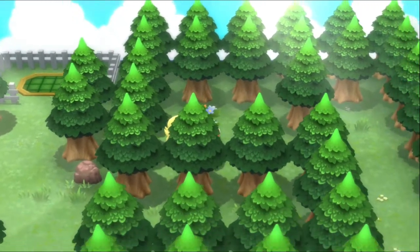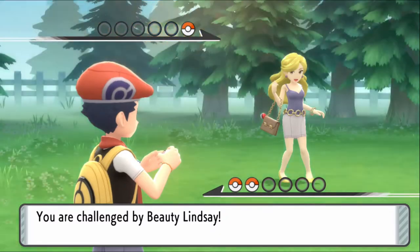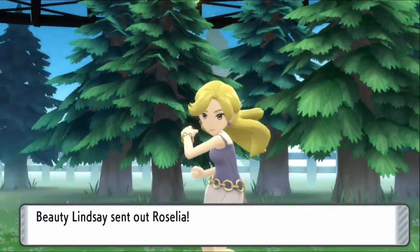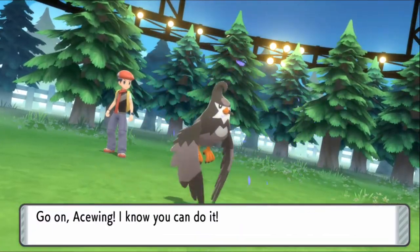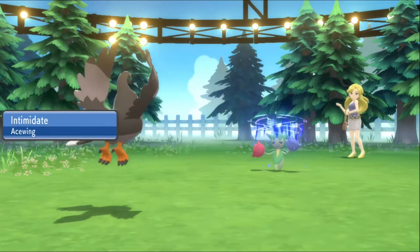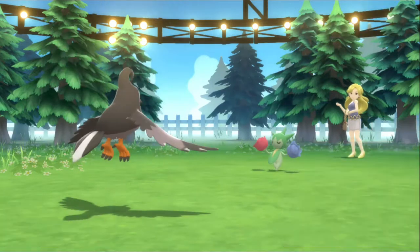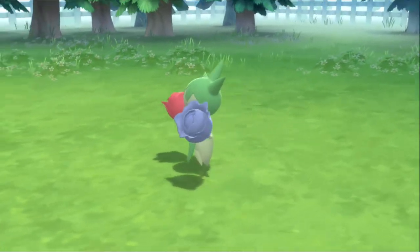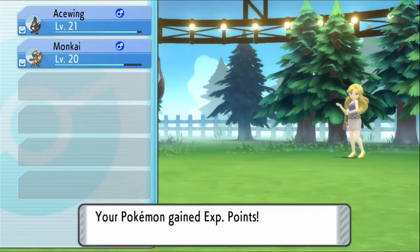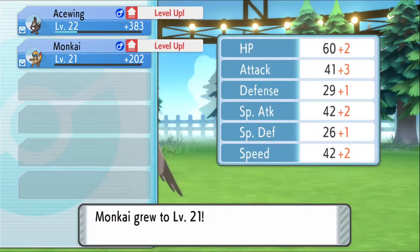Found the next hidden trainer. Since I have Ace Wing versus Roselia — nice. Wing attack, defeat the Roselia, take the victory. Level 22 now. Remember in the first gym we were just under the gym's level — now we're probably surpassing it, or maybe at the level.